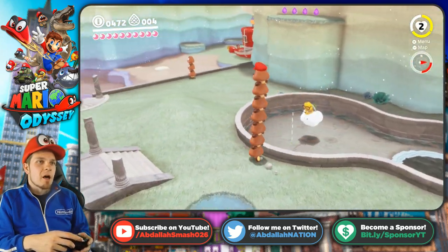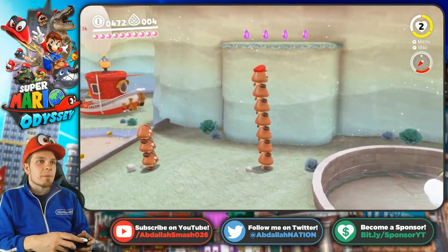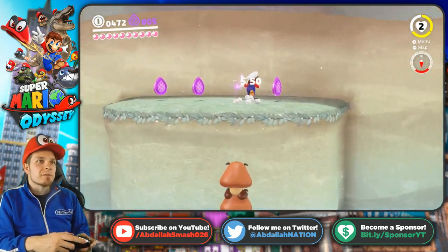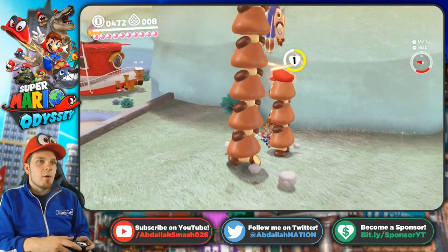Take that wedding veil off! Let's see if we can do this. I'm trying to get all the way up top, but all I have to do is jump and hop out of it — so I don't need a super Goomba tower. But I do want one of you guys.